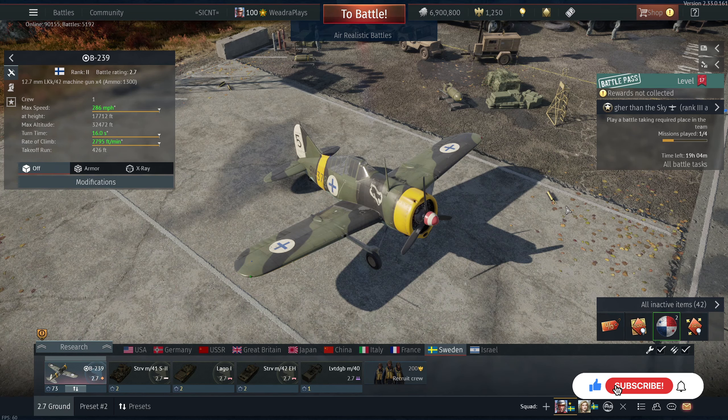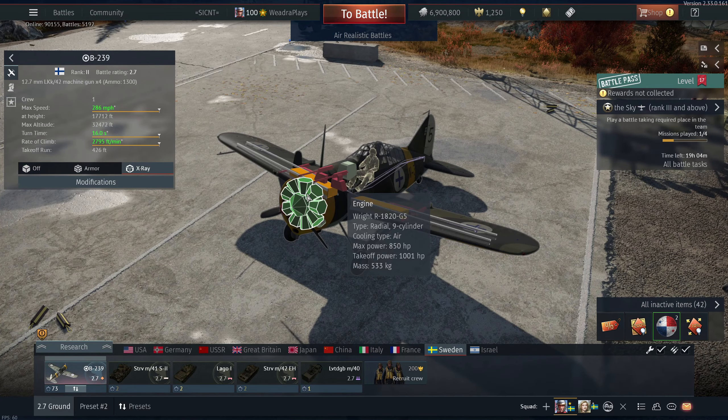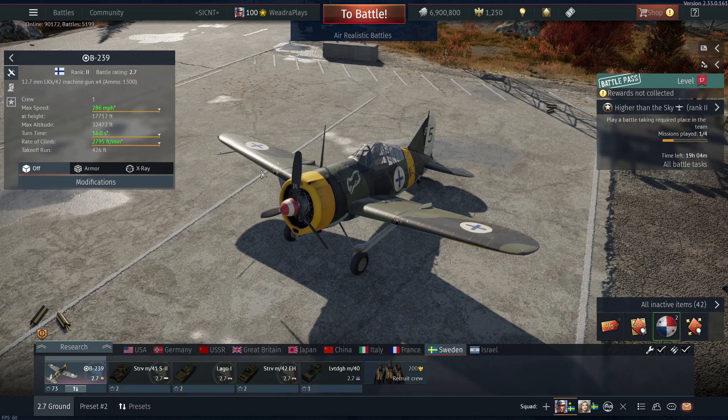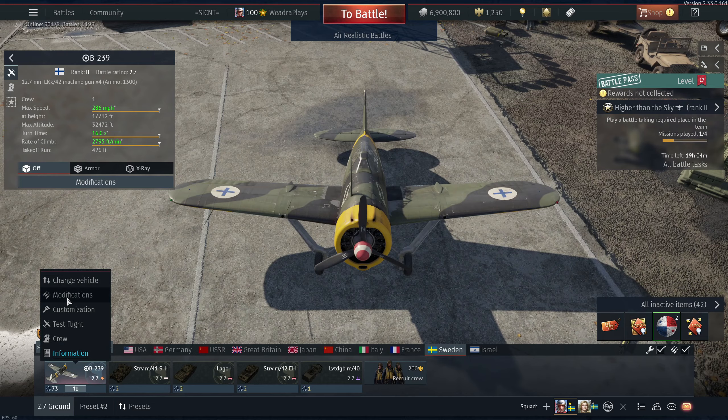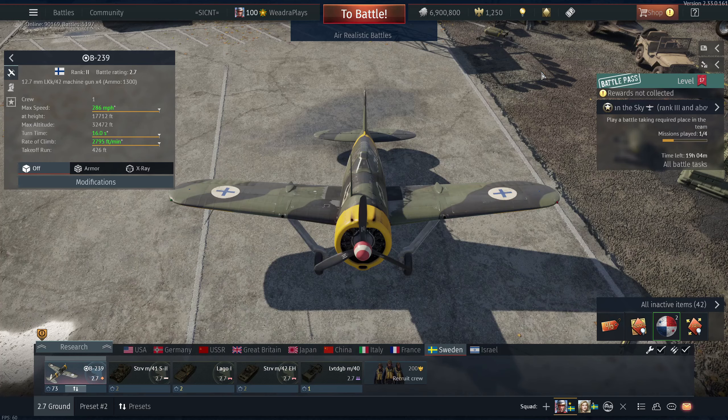They're visually the exact same plane. Performance-wise, it has the same nine-cylinder radial engine pushing out just over a thousand horsepower. But it does have Finnish 50 cals — not the M2 Brownings — so you're going to have different 50 caliber belts. I like to use the air targets belts because it's got AP and all-incendiary.